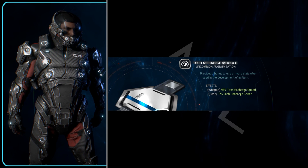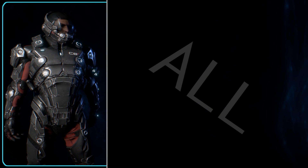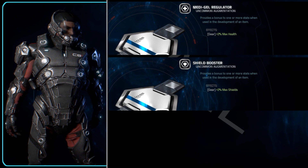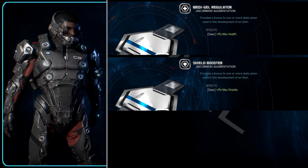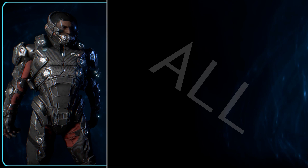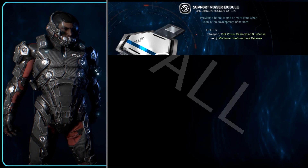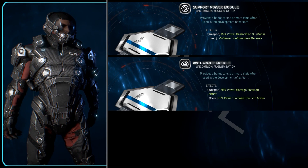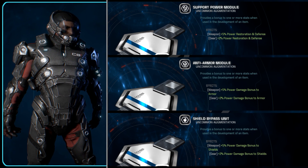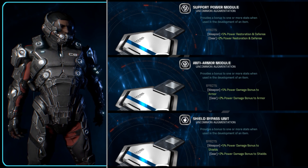Thinking like this will allow you to get the most out of your gear and augments by making the right choices. The other 11 cover pretty much everything else you may want to buff — ones like the Medigel Regulator which provides a 2% increase to maximum health, or the Shield Booster which provides a 2% increase to maximum shields. Maybe you don't want to boost the max but want better regen — the Shield Generator gives a 2% increase to shield regeneration. If you use powers that provide defensive or restorative bonuses, you'd probably find better use in the Support Power Module which gives a 2% increase to power restoration and defense. If you wish to focus on armour or shields specifically, there is an Anti-Armor Module and Shield Bypass Unit respectively, which I personally would not advise — if it gave more than a standard 2% increase I'd be all for it, but as it doesn't, you'd be better off boosting your specific power type and having that buff effective for all enemies.